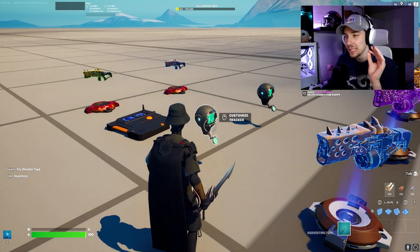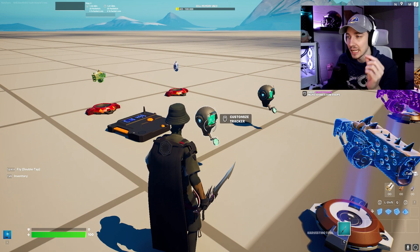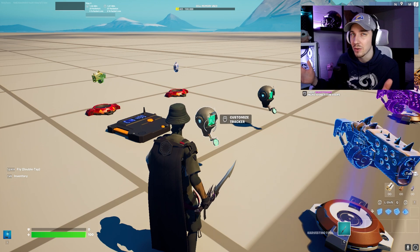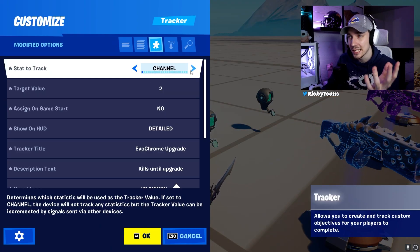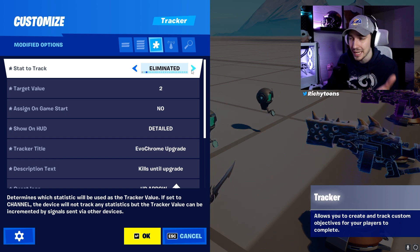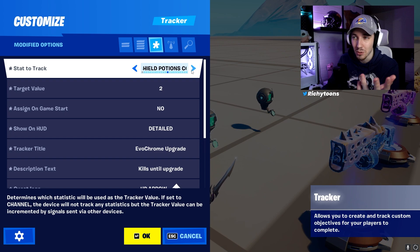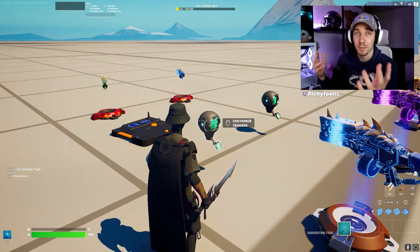The next thing to set up is the tracker, and this is the main heart of the whole system. The cool thing about this one is it doesn't only work with kills. Sadly, it doesn't work with damage like the actual evochromes in BR, but it can work with basically everything. You can have eliminations, score, fish fished, props destroyed — you can have an even more customized evochrome than in BR.